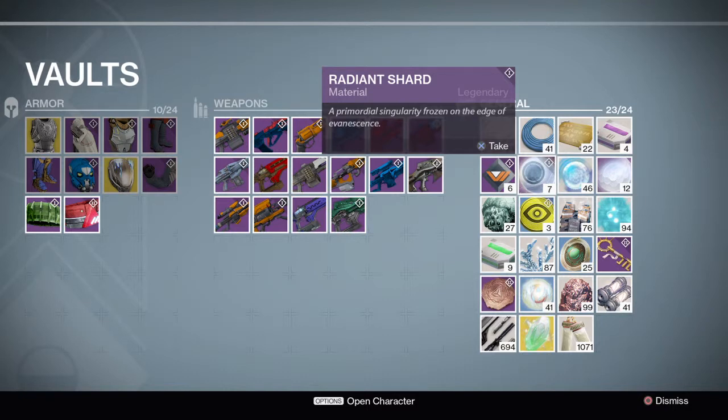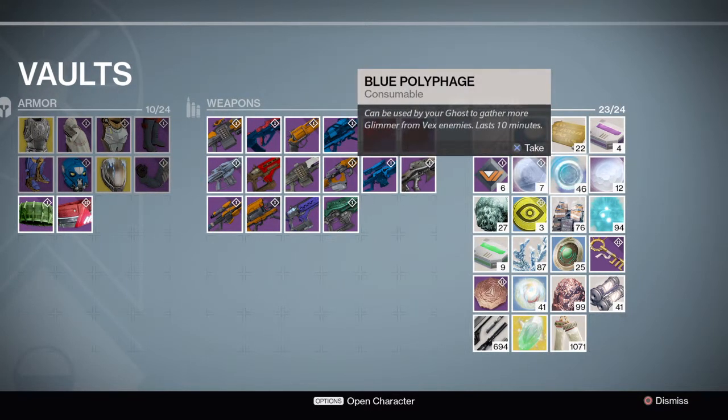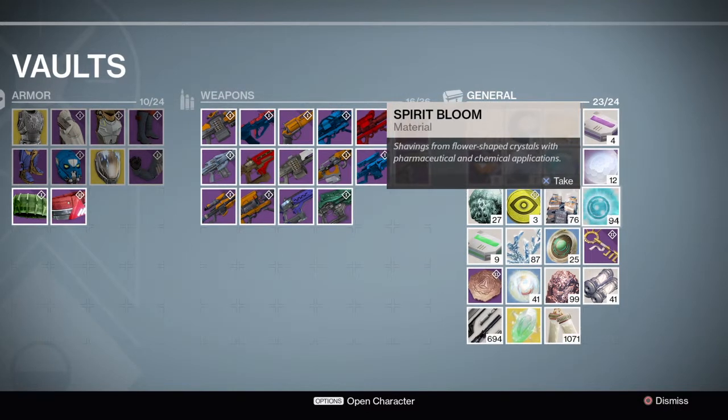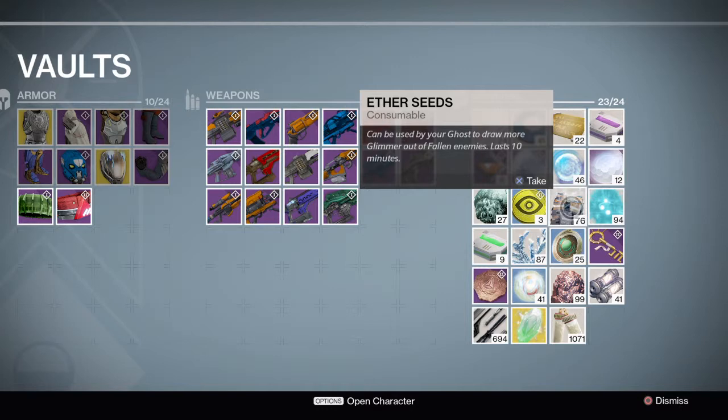This is used to upgrade some things — I haven't used that yet. This is to draw more glimmer out of vex. This is used to upgrade legendary gear. And this is spirit bloom, a material used to upgrade both weapons and some gear. It is collected on Venus, the planet with the vex enemies.